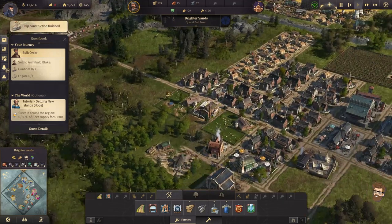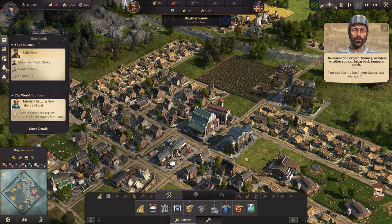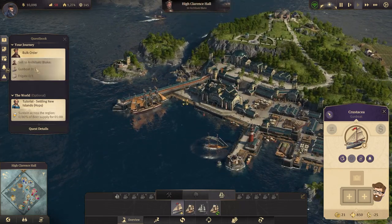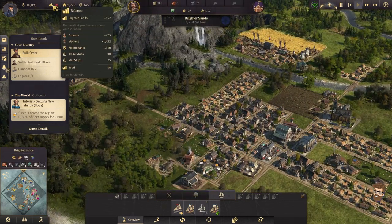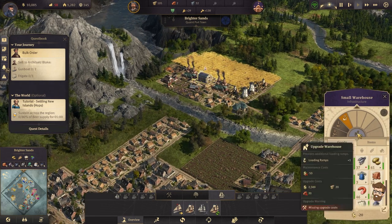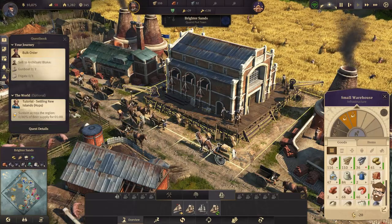Seeing what we have — nice. We'll go ahead and build our church. Provide service to your residents. We'll come over here and sell it to Archibald Blake, and we should be able to bring in a quick infusion of cash. Warships is minus 25 for that, by the way. Too many transporters, loading delayed. Once we get the bricks, we can actually upgrade this warehouse because there's a lot of folks around here — it's a very busy warehouse. These loading ramps will make things much easier.